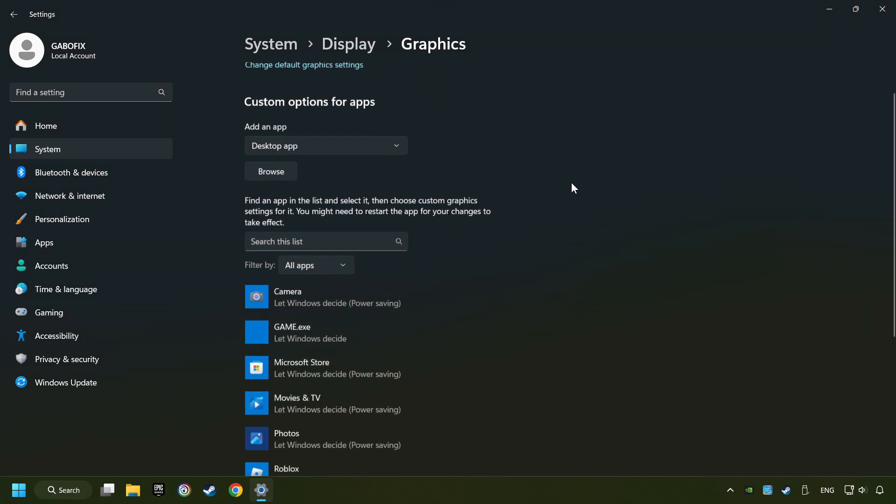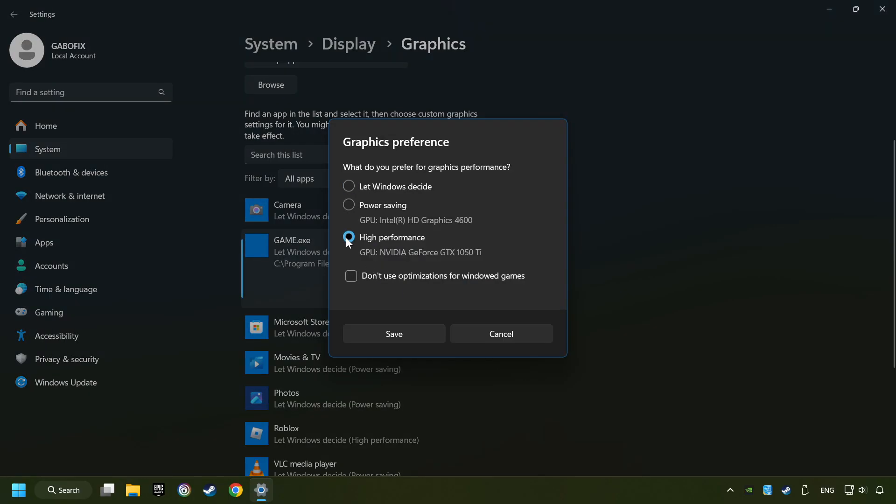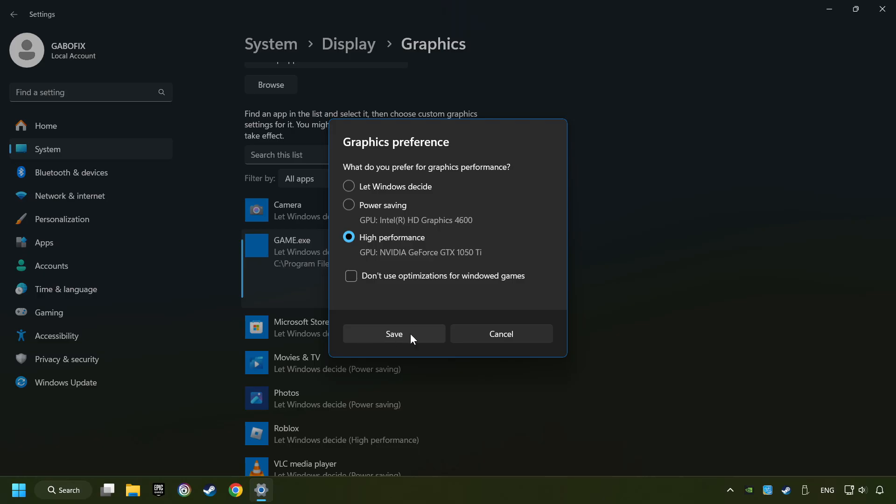I created a file called Game for this video — don't let it confuse you. Choose the game and click on the Options button and select High Performance Mode, and then Save. And now you can close the window.